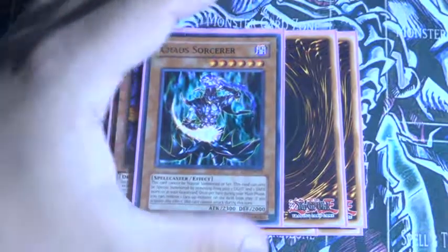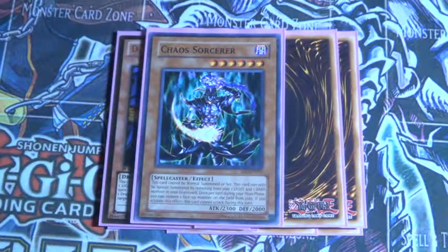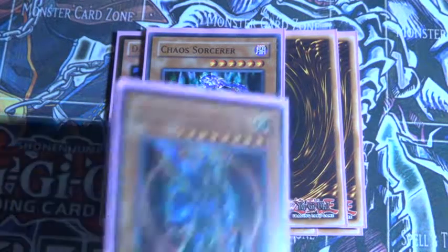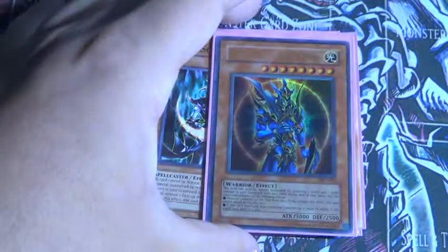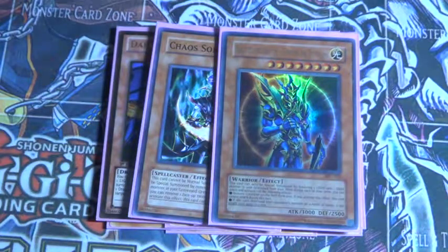And then 2 Chaos Sorcerer — same thing, banish a Light and a Dark to summon him. He has 2 different effects: he can either attack twice if he destroys one monster by battle he can attack again, or you can target one monster on the field and banish it.